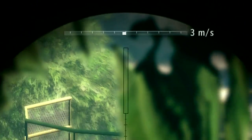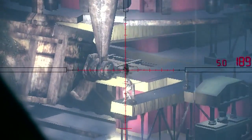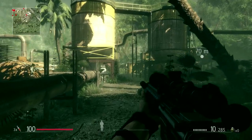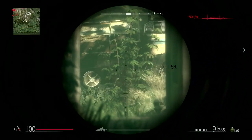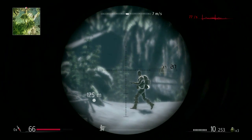Wind strength and direction, gravity and drag. It is easier to hold your rifle stable when crouching or laying down than when standing up. When your pulse is steady, use Sniper Concentration to eliminate moving targets.